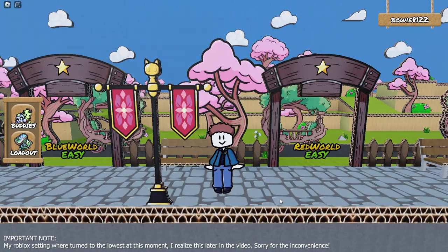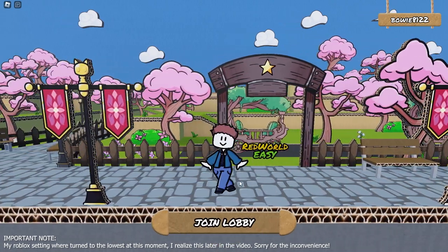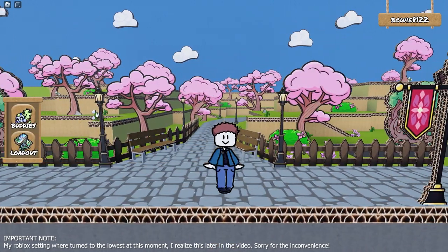If we look in the top right corner we actually have the new player list, which you can hide with Tab just like the Roblox player list, and it will display everybody on the server. On the left we've got the menu. It only has two buttons right now but two very important ones: Buddies and Loadout. Let's first take a look at the buddy menu.